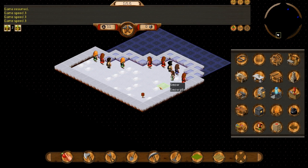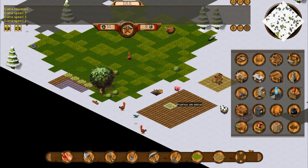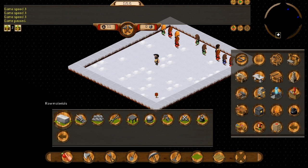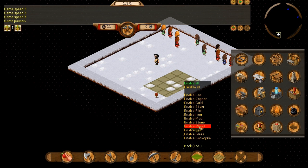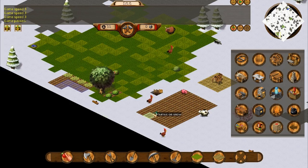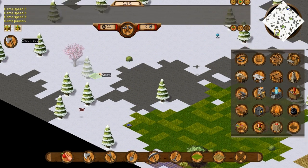Oh my God, I can't even hear myself think — there's just too much dinging going on. They're almost done. Pausing the game now. I'm going to set up my first stockpile for wood here, make it reasonably big. Go to manage the stockpile, disable all, manage materials, and enable wood. They'll get rid of all these snow piles on the stockpile and hopefully pick up the wood. We'll chop down a bit more too, because we're going to need some wood.